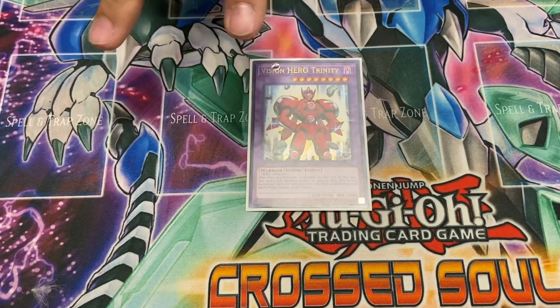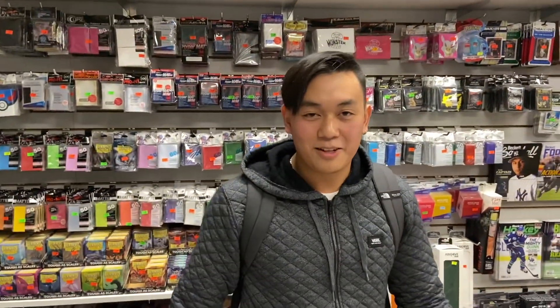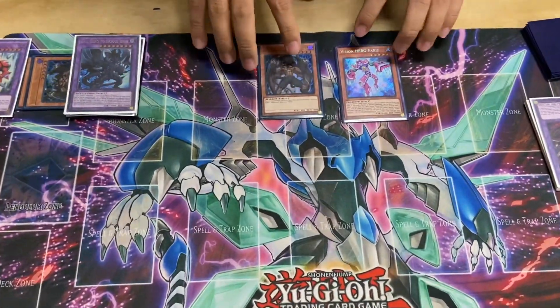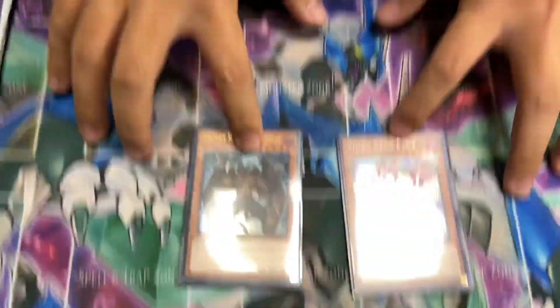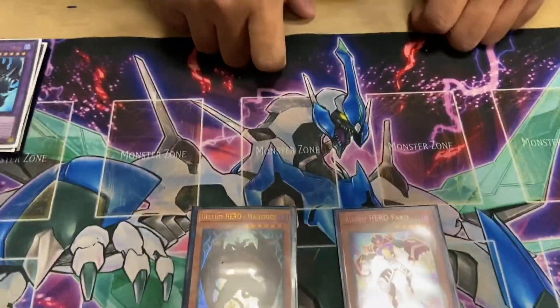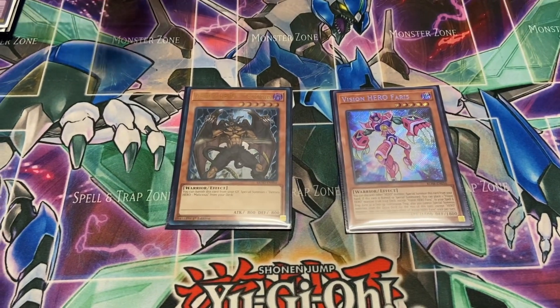What the hero deck is — you want to go second and push for OTKs, one turn kill. OTK time! So, what cards do you need? In your opening hand, if you open up with a Vision Hero Faris and a Malicious Bane, you're automatically going into an OTK combo.